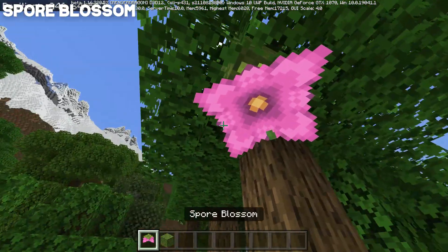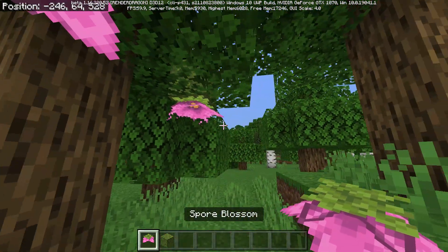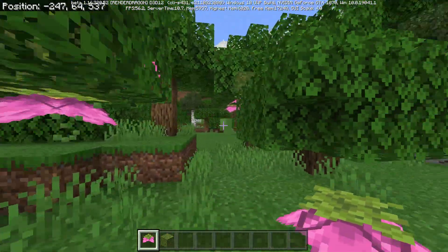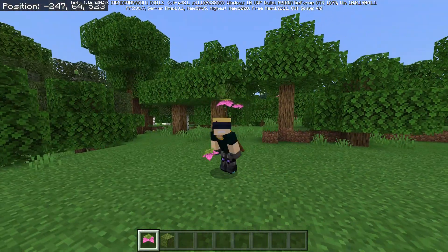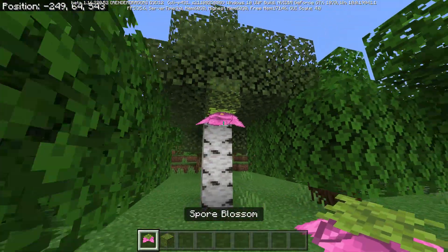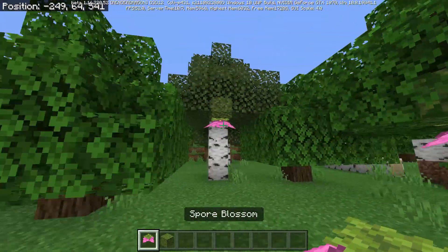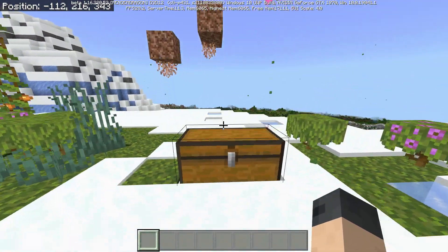Last but certainly not least: the spore blossom. This ceiling flower is pink and puts particles into the air when placed, which is so cool. It's going to add so much ambiance to the lush caves. The particles drip out of the flower and fill the air — green particles all around. I really love the spore blossom, and I hope in the future the devs add different variants that put particles into the air.